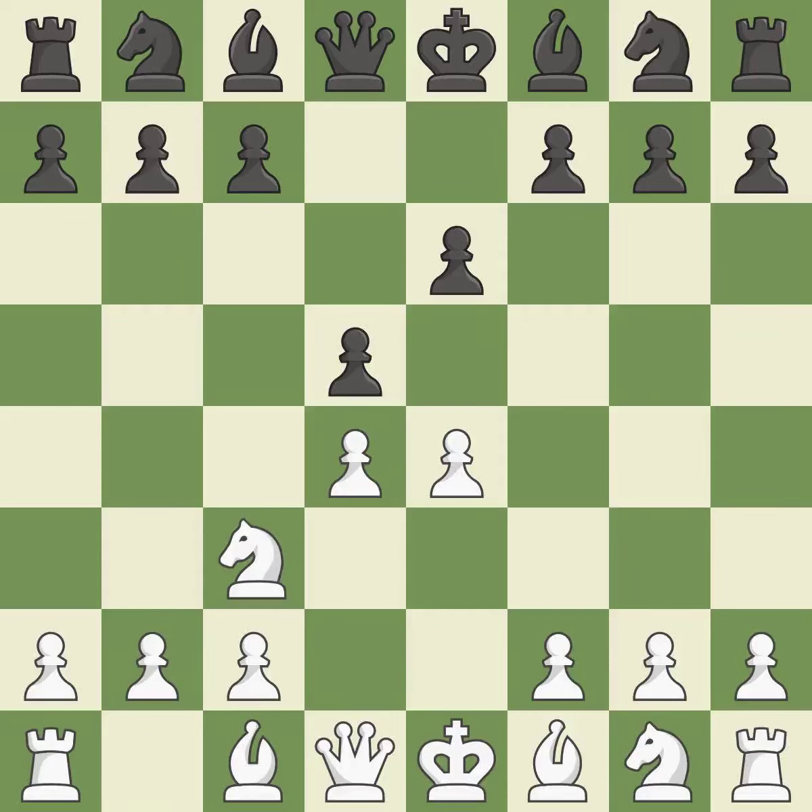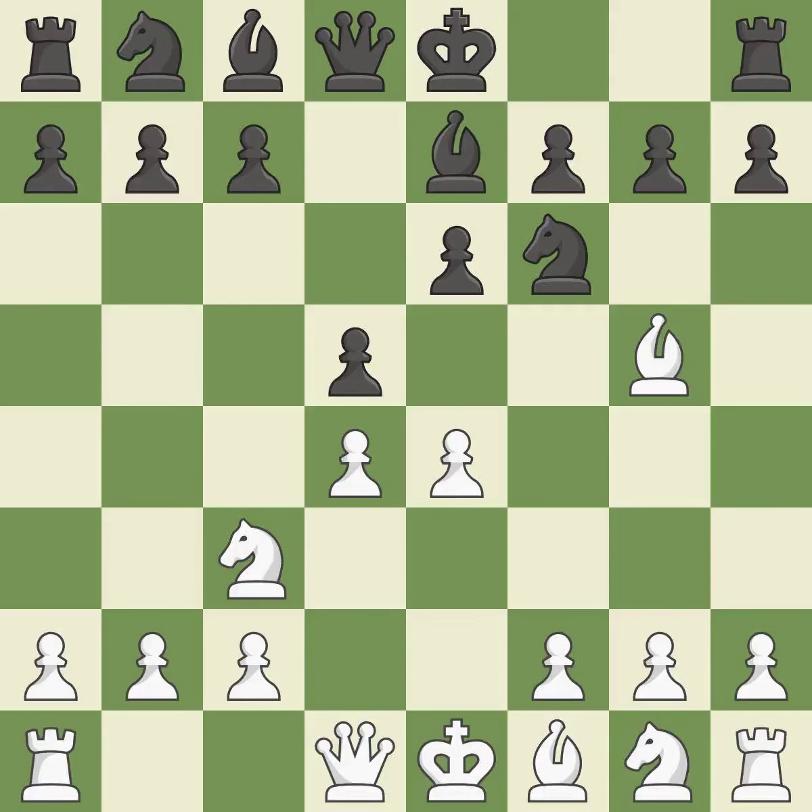Nc3 defends the e4 pawn and pressures the d5 pawn. Nf6 simultaneously attacks and defends the e4 and d5 pawns. Bg5 pins the knight on f6 and threatens e4-e5. Be7 develops the bishop and unpins the knight on f6. E5 takes space in the center, closes the position and attacks the knight on f6.